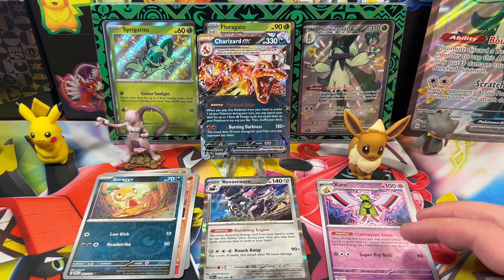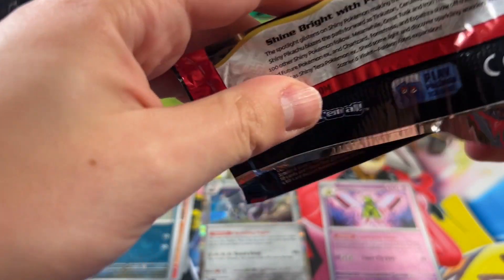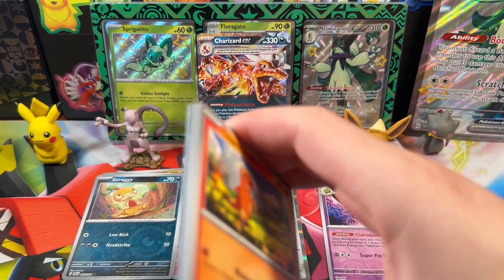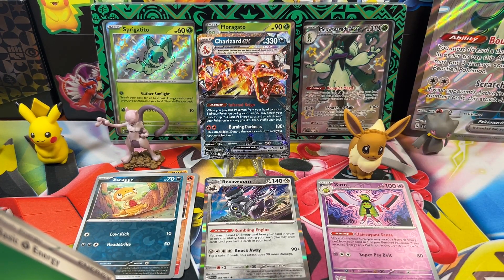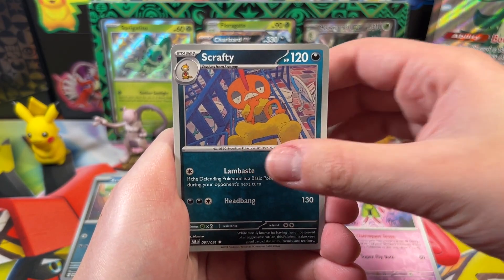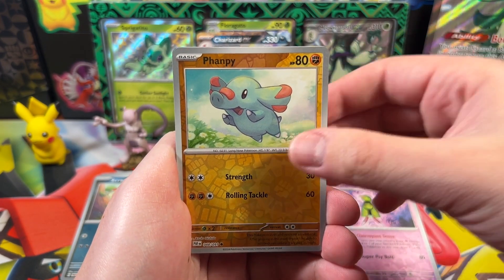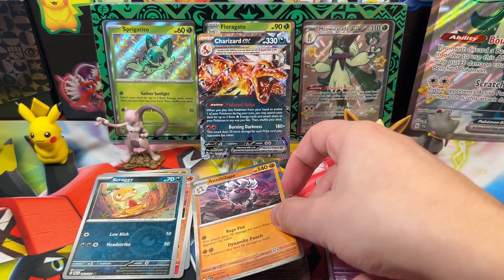I seem to pull doubles and triples disproportionately from sets I just started opening. Third pack: a Nymble, a Scrafty looking very pompous, a Gengar uncommon, no shiny illustration rare — just a Gimmighoul — and the rare is an Annihilape. This is not going well. We're one for three and really need something in the last pack.